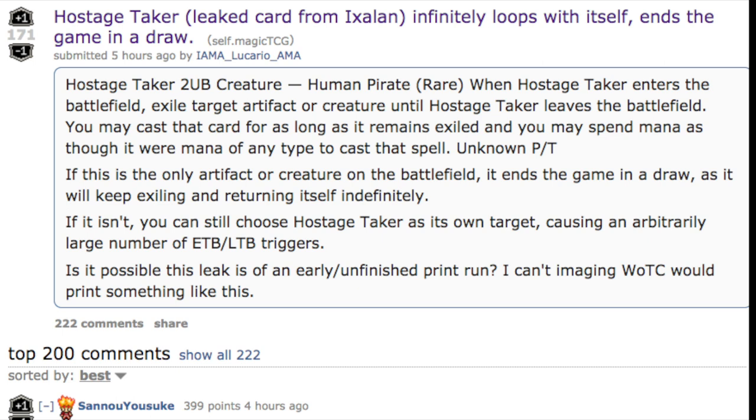Today we are going to talk about an infinite standard loop which results in the game being a draw - relatively easy to pull off. We are also going to talk about legendary planeswalkers, whether or not that is going to become something, and lastly a combo in Modern that kills the opponent really fast. All of these use the new Ixalan spoiled cards, so let's get started with the Hostage Taker.